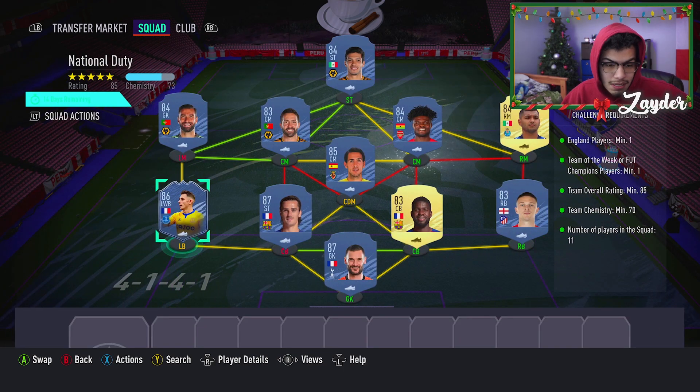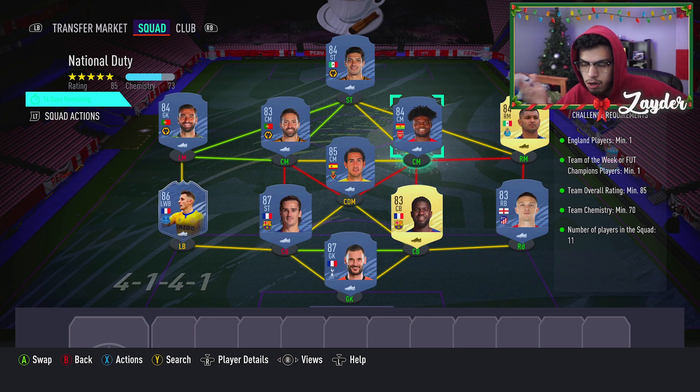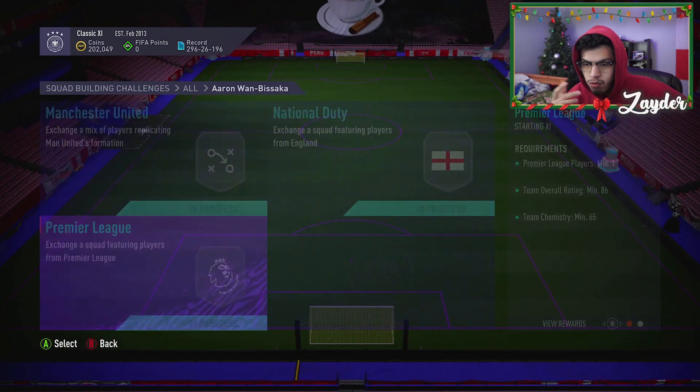For the one Team of the Week player, you'll need to go for Informed Lucas Digne at left back. If he gets too expensive, you can go for Informed Parejo at right center mid, or Informed Fabian — he's a very, very good one. Go for him at right center mid and then someone like Hakimi at right midfield from Serie A to help with chemistry and keep it a bit cheaper, because player prices are bound to rise after this video is uploaded.